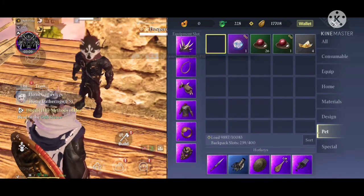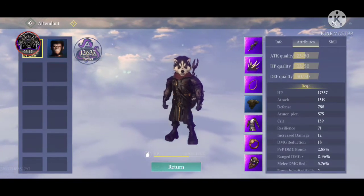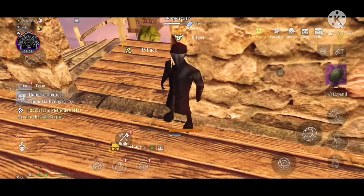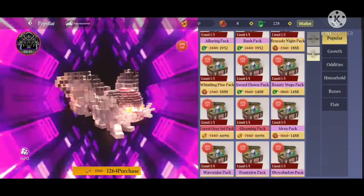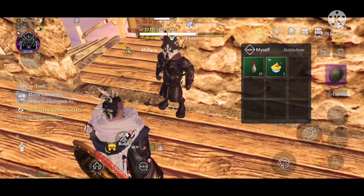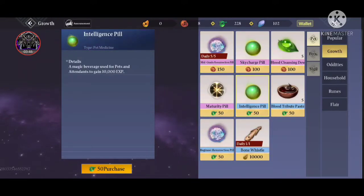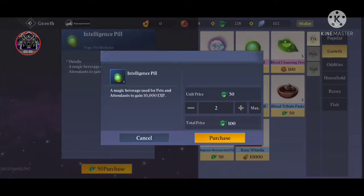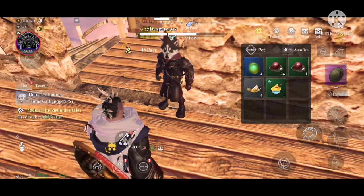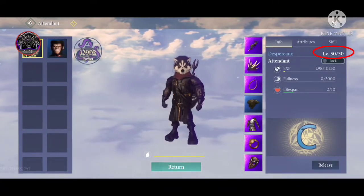After feeding more maturity pills, my defense quality is 30, HP quality 22, and attack quality 23. Attendants also level up in the same way as pets — you give them pills. For example, feeding intelligence pills levels them up. As you can see, my attendant is now level 30.